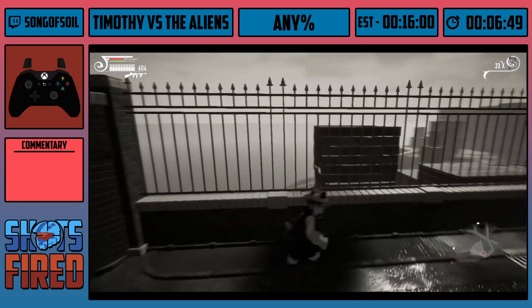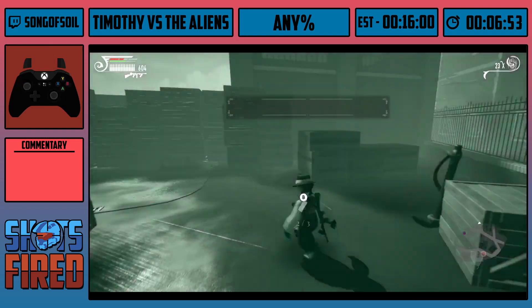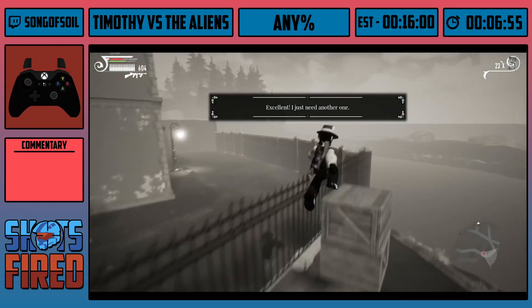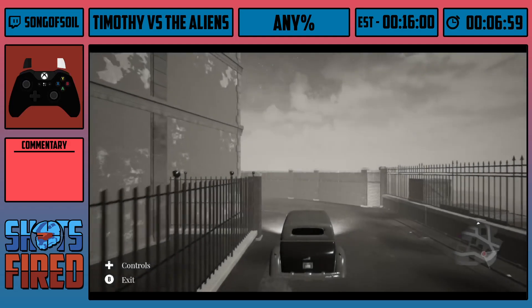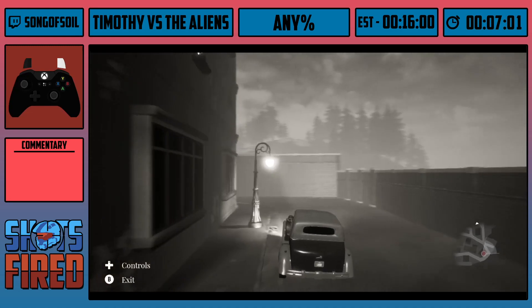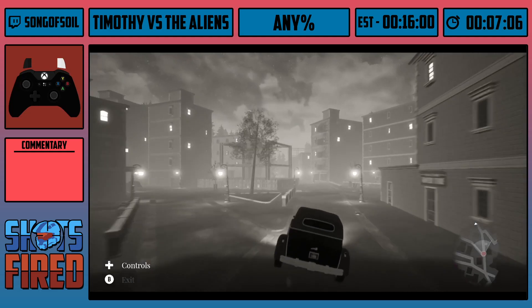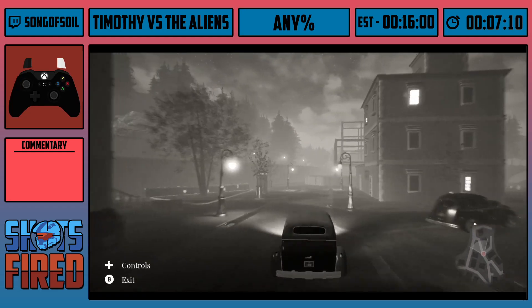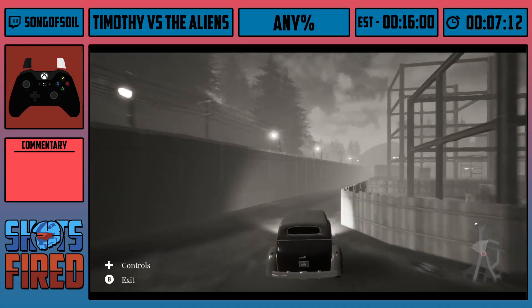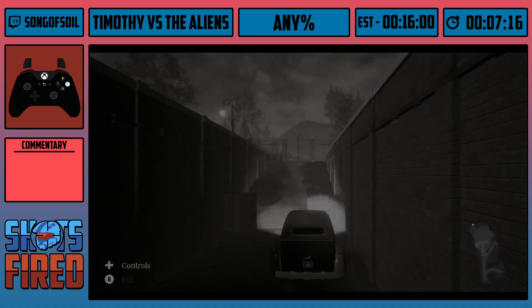This is called port skip. All you have to do is jump against this box and Timothy will grab onto the box and enter into the port. This skips the race and all of the puzzles — you just go straight through the fence. Now I have two of the three dynamite and the key. I'm going to drive over to the graveyard and run into this fence so I can get out of the car really quick.